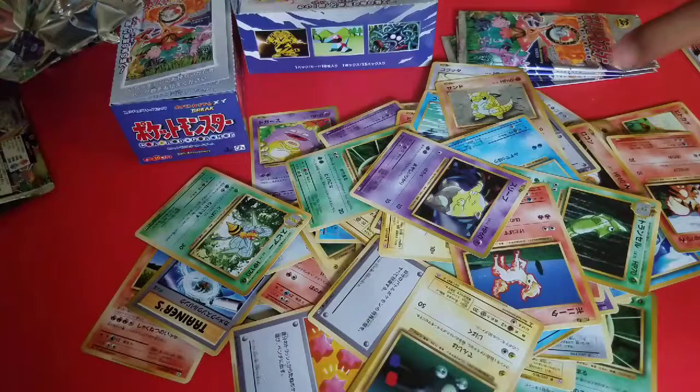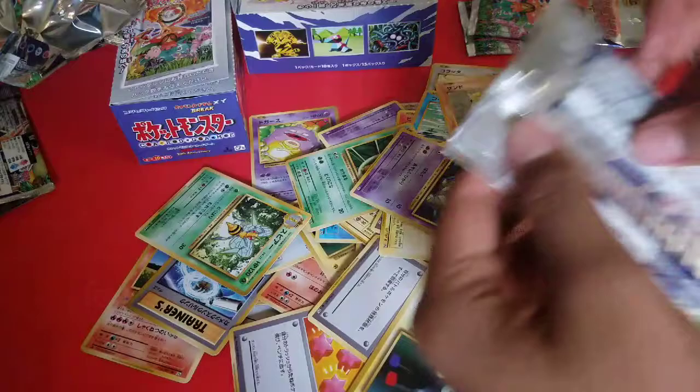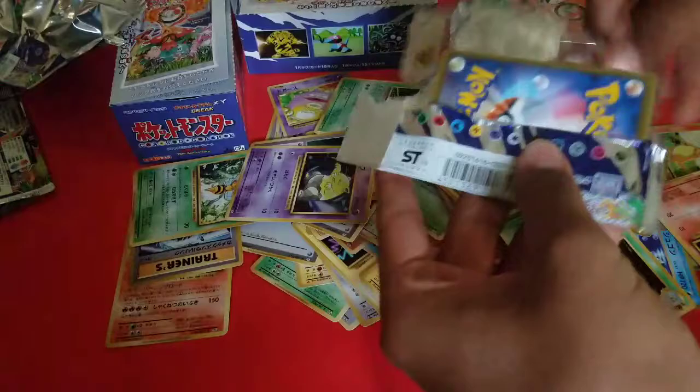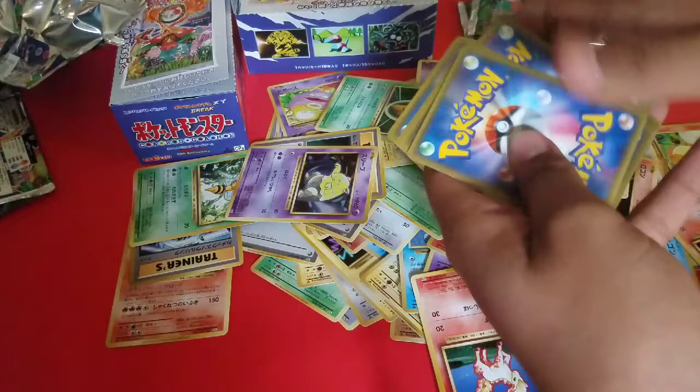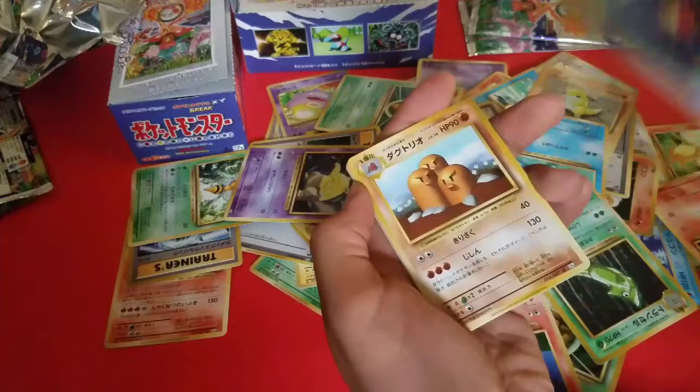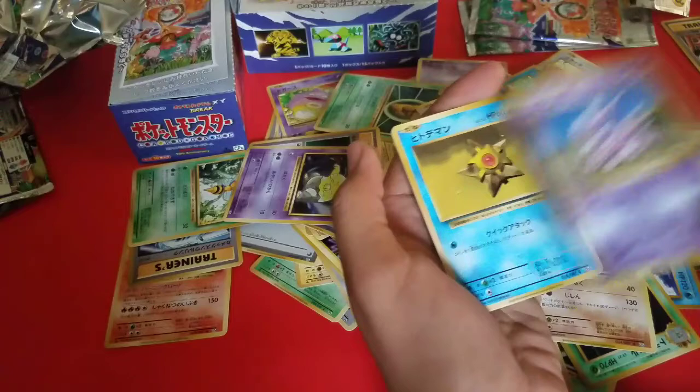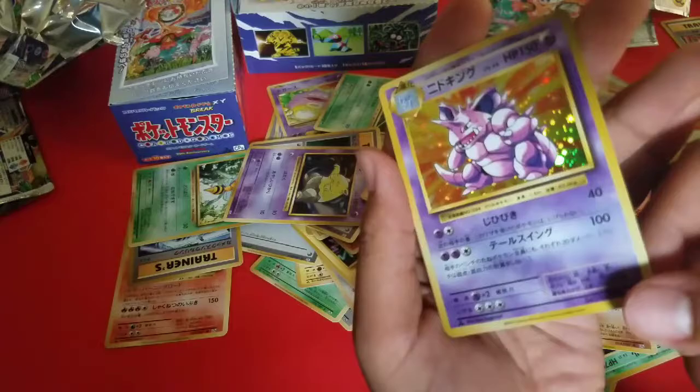I'm really impressed by how you still know all the trainers' names even though they're in Japanese. I was actually reading them in Japanese! Running out of packs to find that Charizard we really want. So there's Starmie, Dugtrio, Pidgeot Spirit Link, Pikachu, Caterpie, Gastly, Porygon, Nidoran, Starmie, and another Nidoking. Nice.